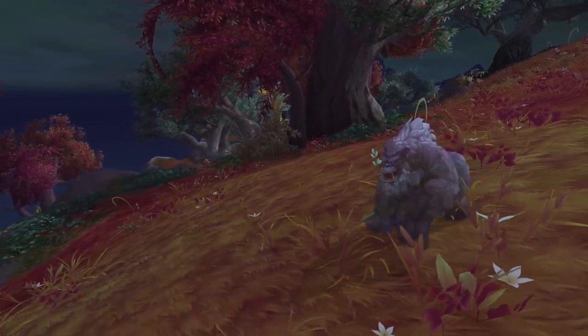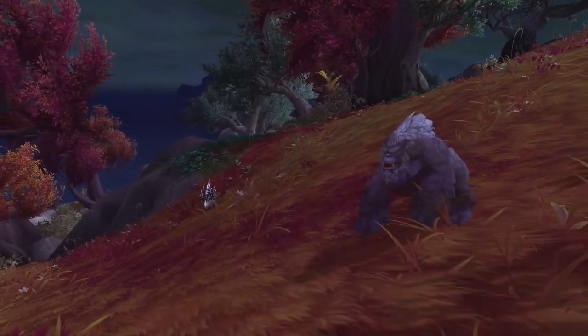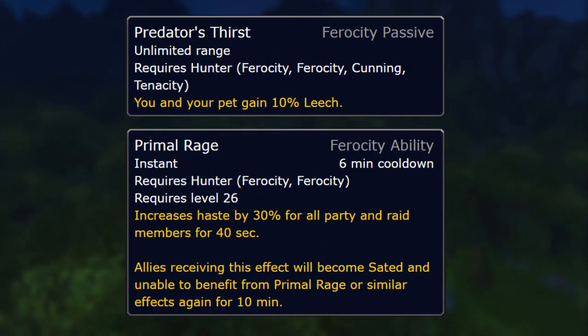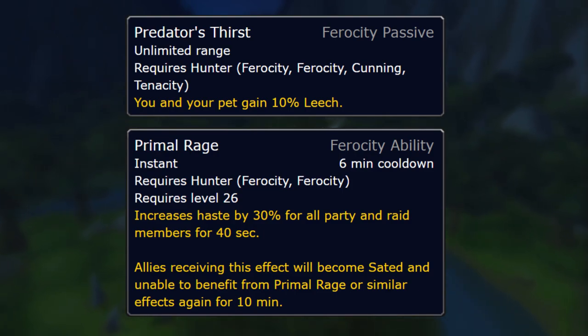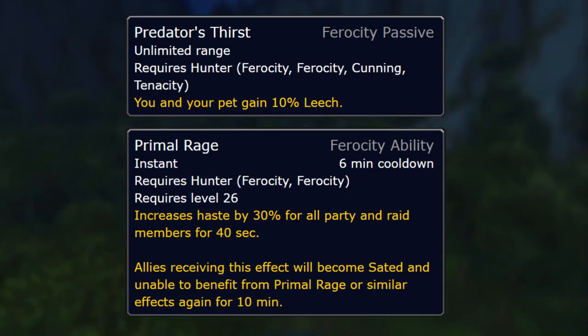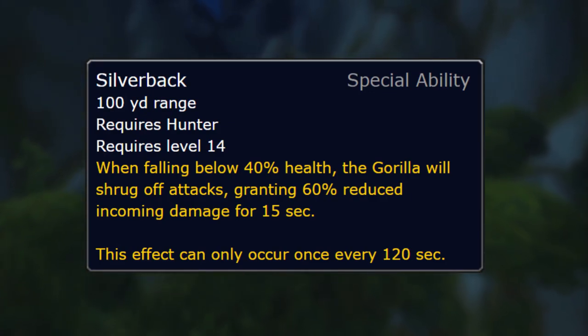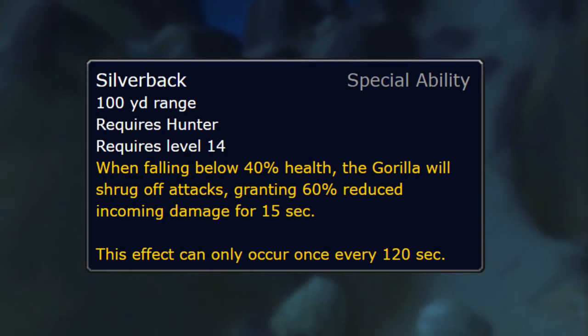Next we have the Ridgeback Alpha. He's actually transparent in-game — I'll throw some different footage up so you can see what I'm talking about. He is not a spirit beast; he belongs to the gorilla pet species. Gorillas belong to the ferocity pet family, bringing you Predator's Thirst and Primal Rage, which gives you passive leech as well as a giant offensive cooldown boosting your haste and all party and raid members' haste by 30% for 40 seconds — basically the Bloodlust ability.